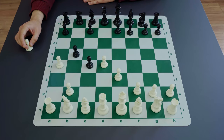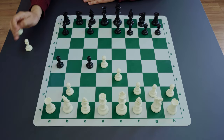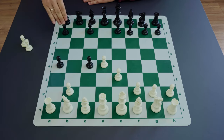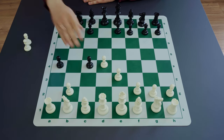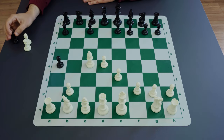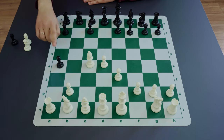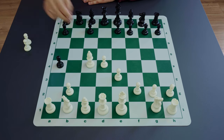After black captures on a4, it's clear that black's pawns are not healthy and white can grab them one by one, starting with probably c4, because it is the most important pawn. With the help of bishop c4 white also develops the bishop, and then takes the a4 pawn if needed a bit later.